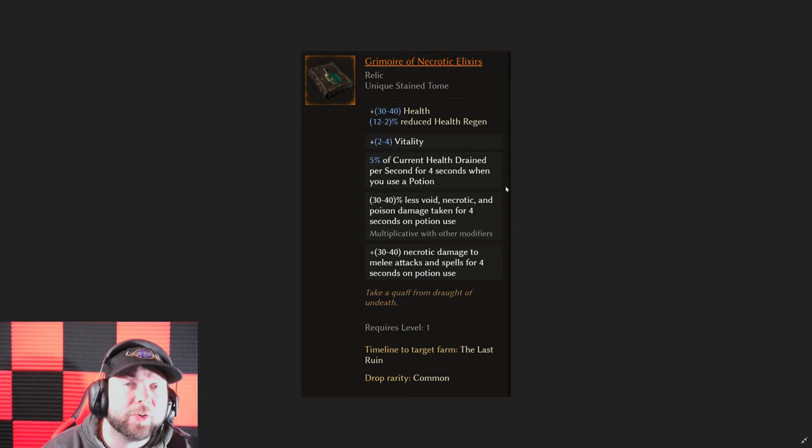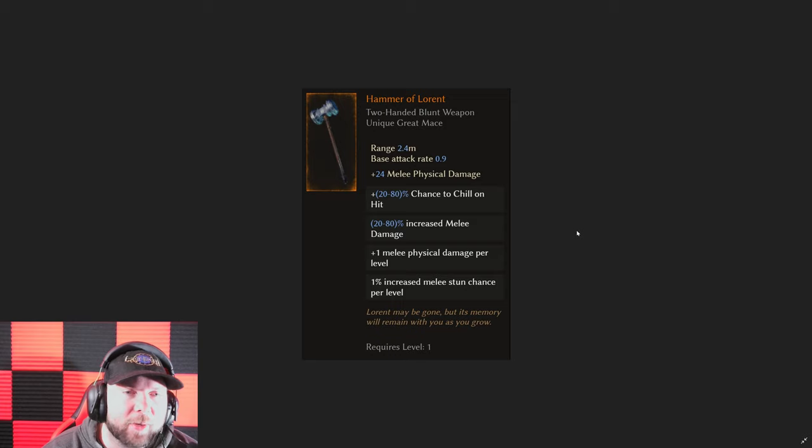Then we have the Grimoire of Necrotic Elixirs — this one I think is underrated and going to do quite well as a legendary. It gives you some vitality, but the big thing is when you use a potion you take less necrotic, void, and poison damage for four seconds, and you also have 30 to 40 necrotic damage added to your melee attacks and spells for four seconds after a potion use. Now that you can add class-specific rare affixes in that slot, get health on it, or resistance on it, I see this becoming more viable in the end game — that is a lot of flat damage.